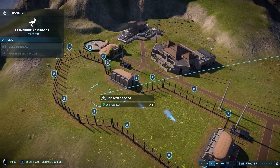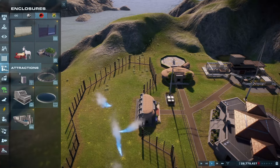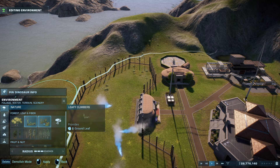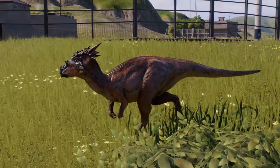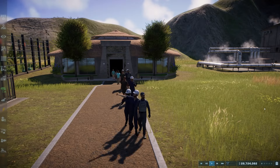The population is three but I might go ahead and get a fourth one. I'm going to deliver these guys right here. I probably should have designed their enclosure before I dropped them in — they're probably going to be hungry, thirsty, and confused — but I can add it right now. Hey buddy, you're going to help make me some money.